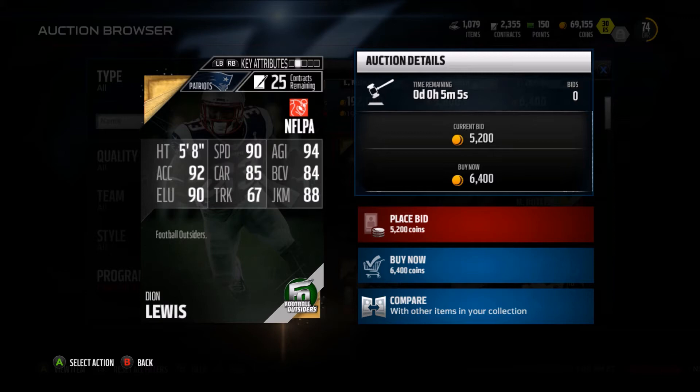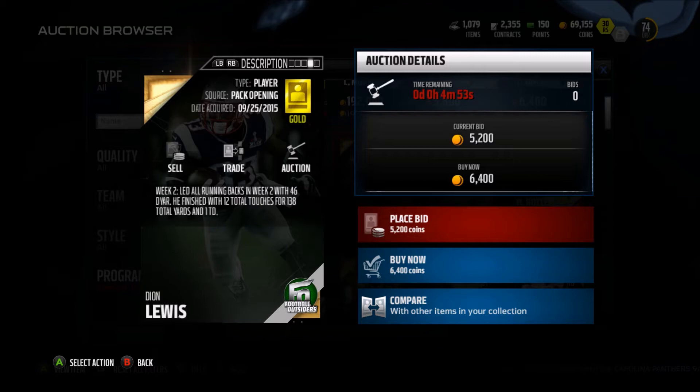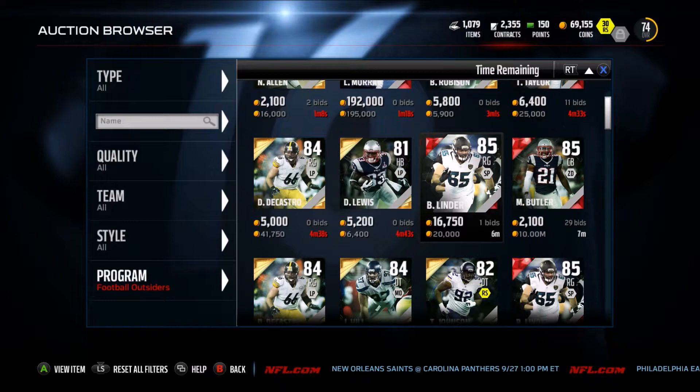So the next one is this Deion Lewis, 81 overall, 90 speed, 94 agility, 92 acceleration, 85 carry, 84 ball carrier vision, 90 elusiveness, 67 truck, and 88 juke move. Led all running backs in Week 2 with 46 DYAR. He finished with 12 total touches for 138 yards and a total of 1 touchdown.